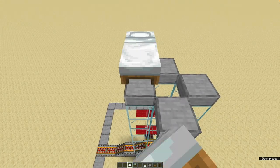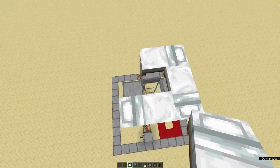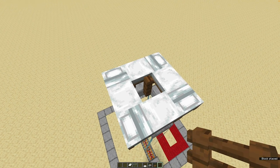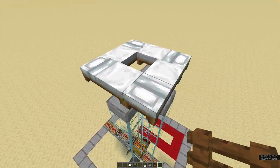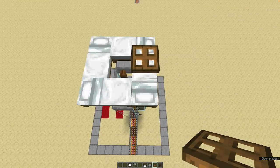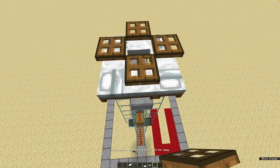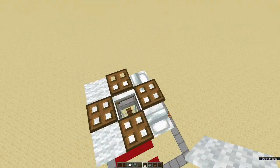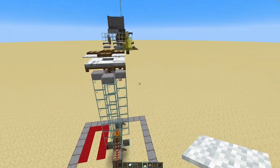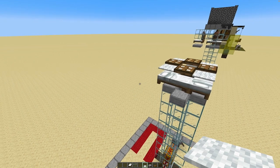Then we put slabs on top of it like this. Then we go to this side and place the beds so the head is facing out over the void. Then we place a fence gate right there — just lower than the beds. Then we take trapdoors and place them there, there, there, and there. Then we take carpet, place them in each corner, and now your villager breeder is done.